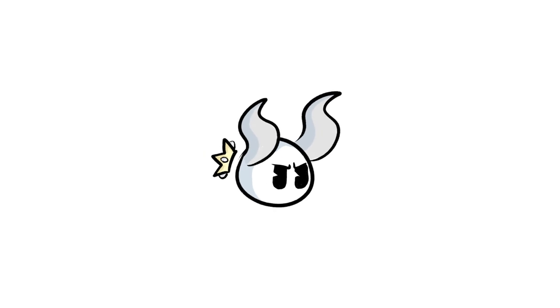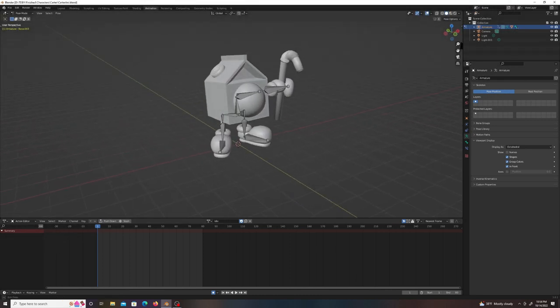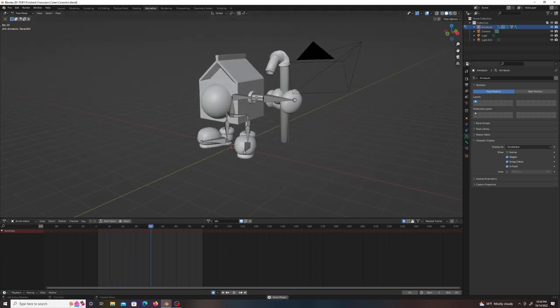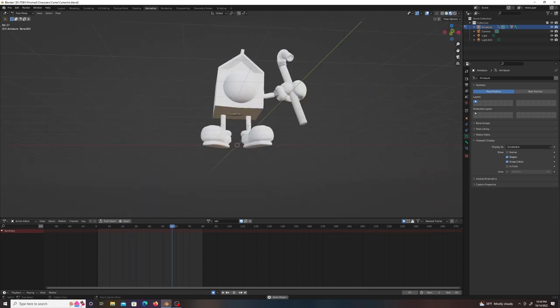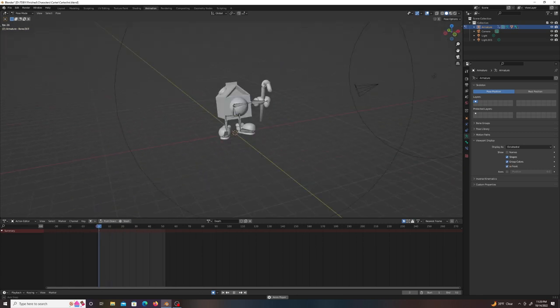At this point I was happy enough with the level to move on to something more exciting: creating an enemy that's a little more fun to kill. Meet Carter, who's going to be in the healthy kingdom. He's a carton of milk with a big straw and he tries to hit you. I just started by animating him in Blender, giving him the basic animations you'd expect: a hit, an idle, an attack, a walk, and a death.